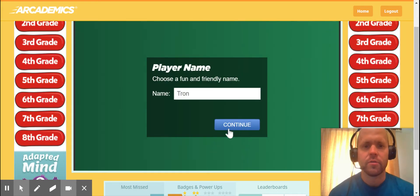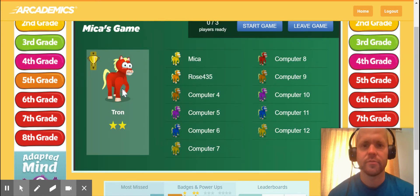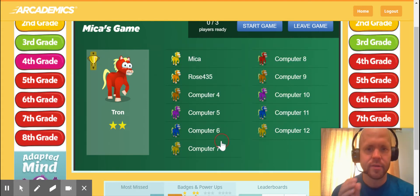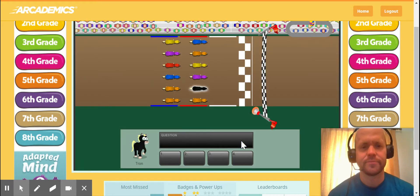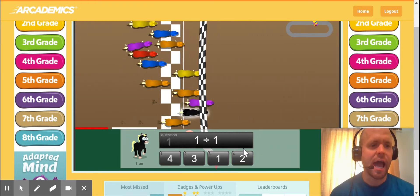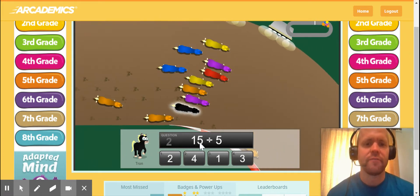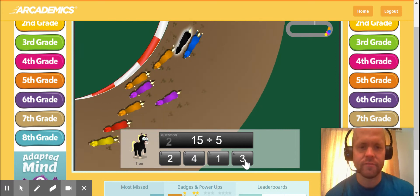All right, so Tron — that is me. One of the nice things about this game is there are a lot of people, and I am going to join a public game. I play this game a lot, so I'll be the black horse. The more you play the game, those other colors get unlocked. Here we go. So remember, division is the opposite of multiplication. So 1 times 1 equals 1, that's kind of an easy one. But 15 divided by — how many 5s go into 15?